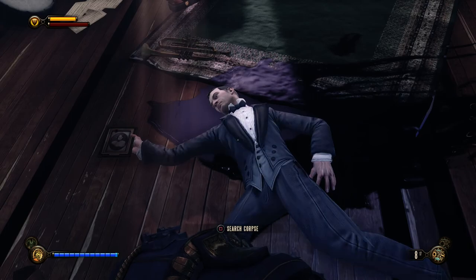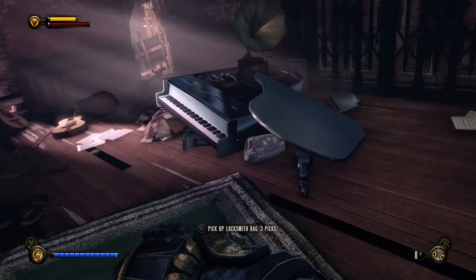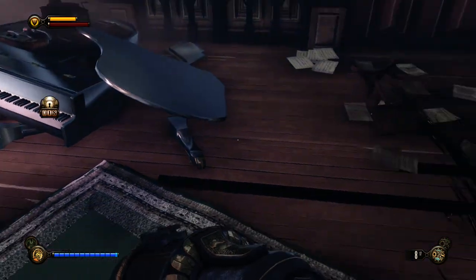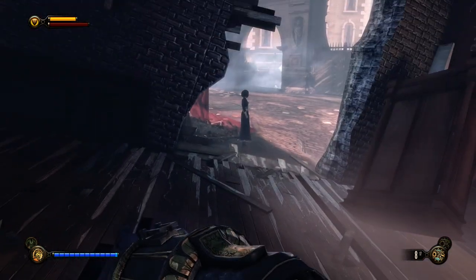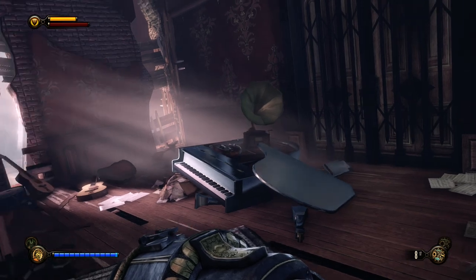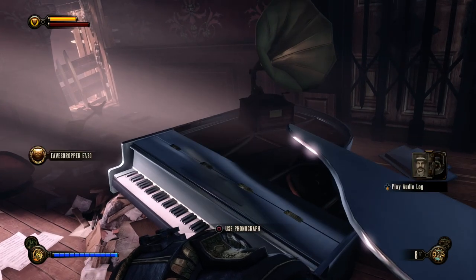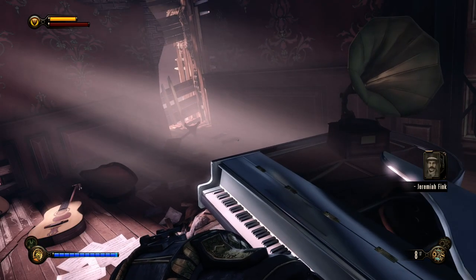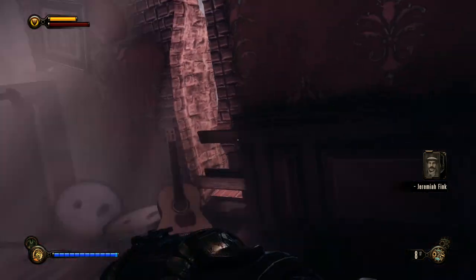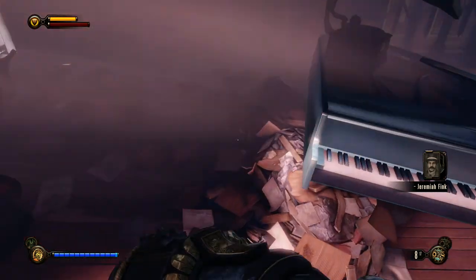This is the house of Jeremiah Fink's brother. He doesn't have anything on him. We know that Jeremiah Fink's brother used tears to plagiarize music from different timelines. This will probably talk about that as well: 'Think again, my dear brother — these holes in the thin air continue to pay dividends.'